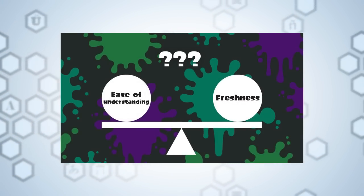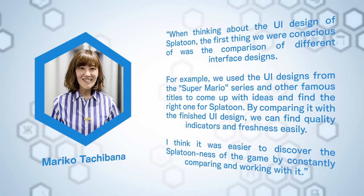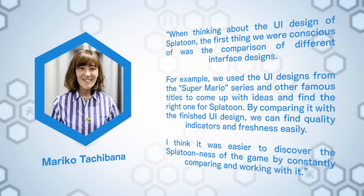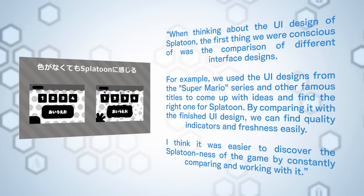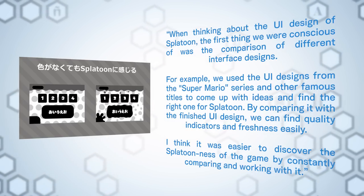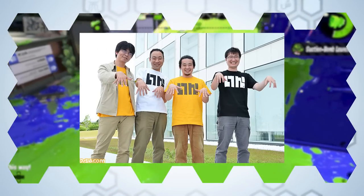Easy to understand UI, but fresh as art. When thinking about the UI design of Splatoon, Tachibana said the first thing they were conscious of was the comparison of different interface designs. For example, they used UI designs from the Super Mario series and other famous titles to come up with ideas and find the right one for Splatoon. By comparing with the finished UI design, they could find quality indicators and freshness easily, and it was easier to discover the Splatoon-ness of the game by constantly comparing and working with it.